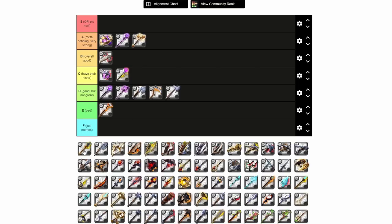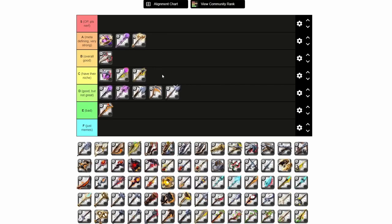Next we have Carrion Collar. This is like the definition of a niche weapon — you basically never see it except in 5v5s, where it has been a staple coming in and out of the meta, usually in the meta. Right now for that crystal 5v5 arena sort of stuff, really good for that, but outside of that not super good. So it's just a niche weapon and goes in C tier.